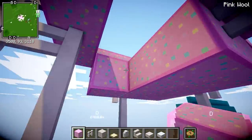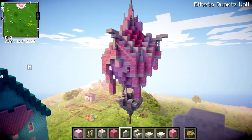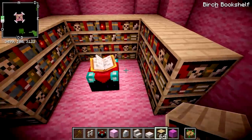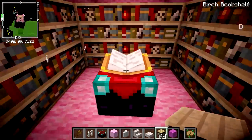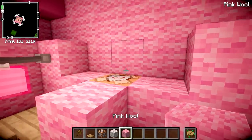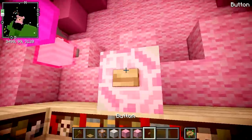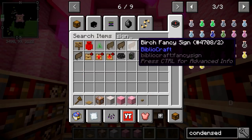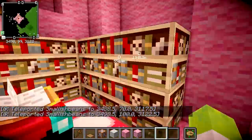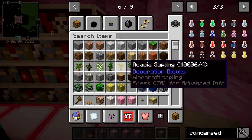Instead of making the basket bigger and having a ridiculously big balloon, I decided to put the enchanting table inside the balloon itself. I put all the bookshelves around so she'd have maximum enchanting, and I added a little button so she could teleport back to the ground. But the problem was, how are you going to get inside? Obviously we needed to create a teleport so she wouldn't have to break and replace blocks each time, so I figured let's make a cute little building to put the teleports in.